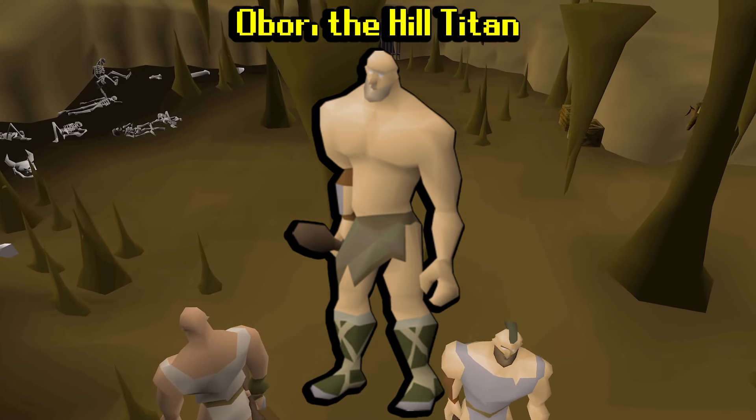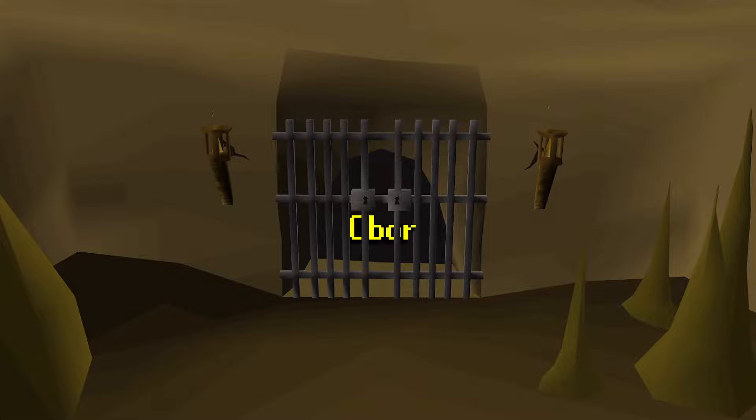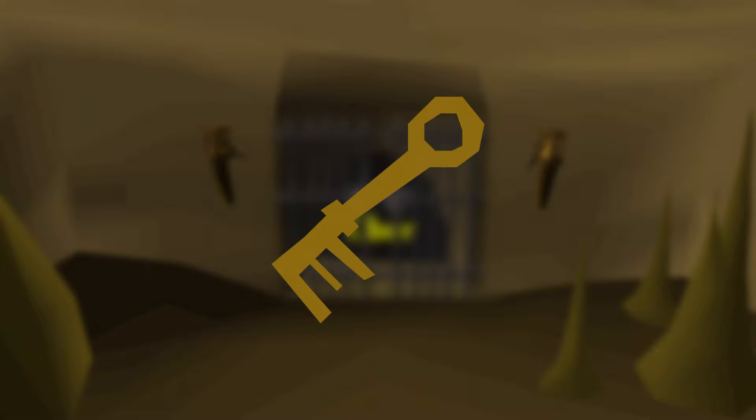Obor the hill giant boss is one of the only two free-to-play bosses, and can be located behind the locked gate within the Edgeville dungeon. To unlock this gate and fight Obor each time, you will need a giant key.